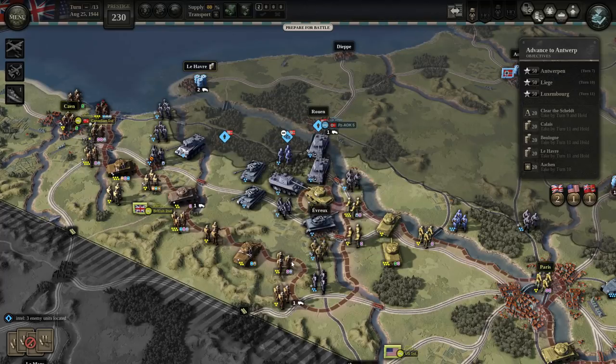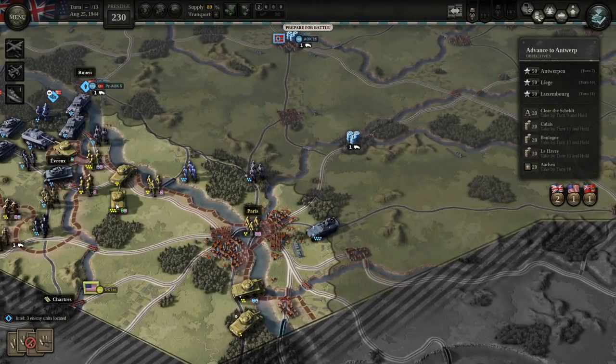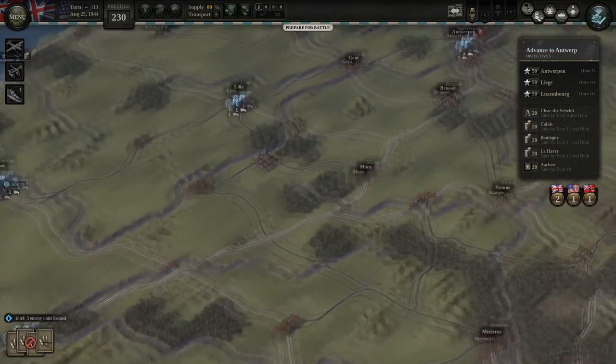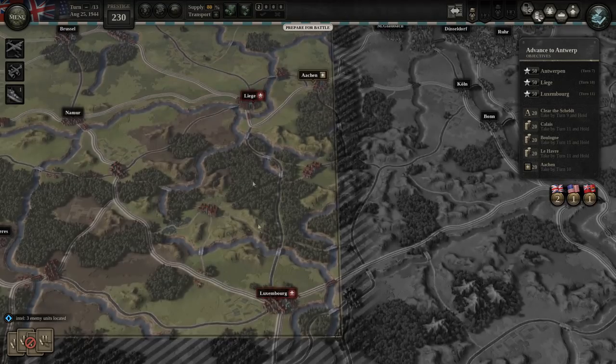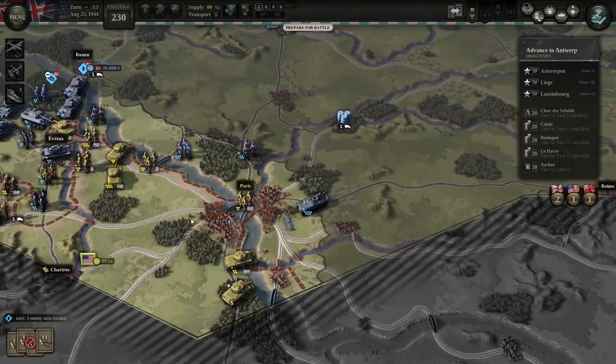We've got a large German formation here, quite a bit of armor near Rouen and just south of Le Havre. This is the strong point they have, and the British and Canadians are the ones really pressing against it. What we need to do with the Americans on the right flank is pull as many troops as we can out toward Paris, then drive along this rail line to the east of Paris all the way to the eastern part of the map, and take Luxembourg, Liege, and Antwerp — the three cities we have to take to win this battle.